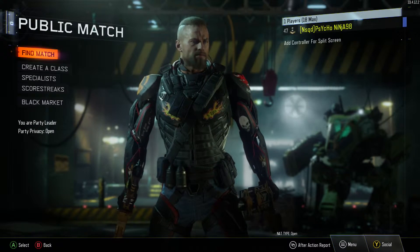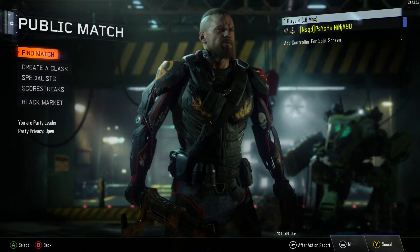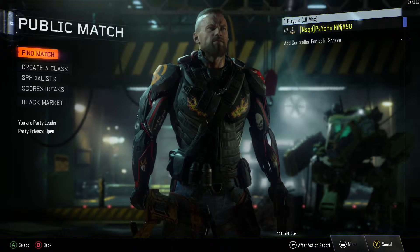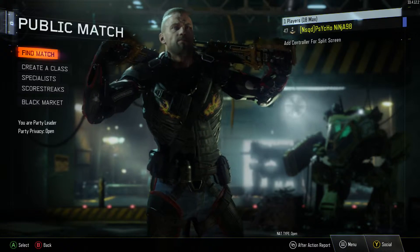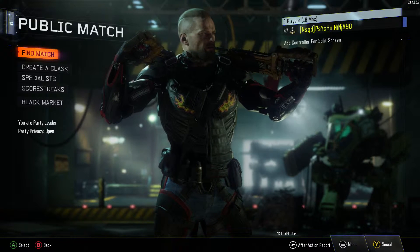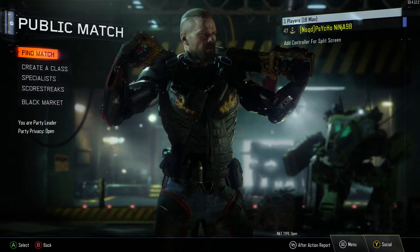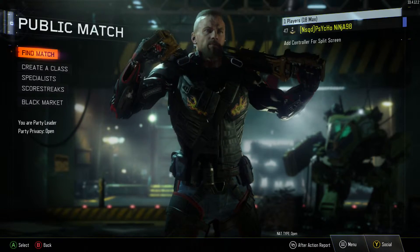I'm gonna try to get some footage of my progress bar on the crypto keys. Now I'm just gonna grind out a bunch of free-for-all games. The fastest way I've gotten crypto keys is by playing free-for-all and winning, because winning gives you 20% more XP towards your next crypto key.